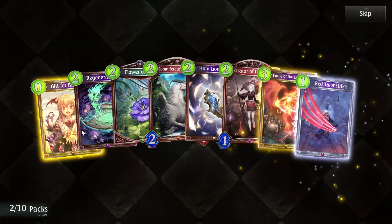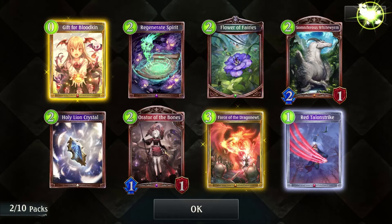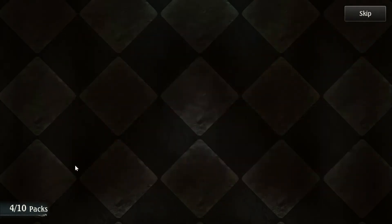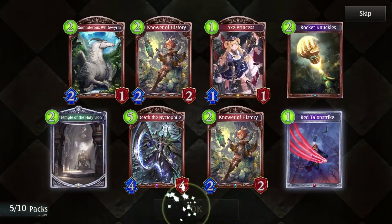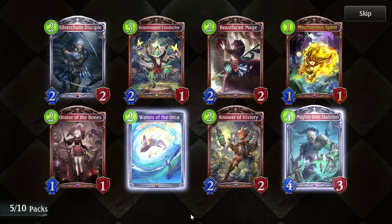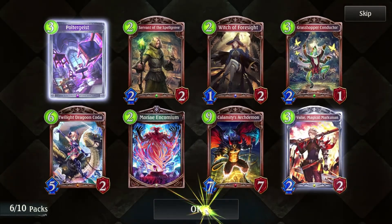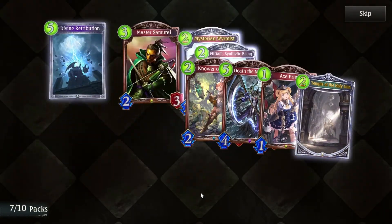Gift for Bloodkin, calm down. Deal one damage to all enemies or two damage instead. It's the silver and bronze only boosters that make you feel pain on the inside — come on, give me a gold at least. More legendaries? Nope, just animated cards.